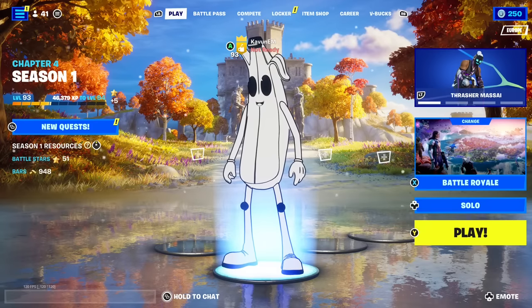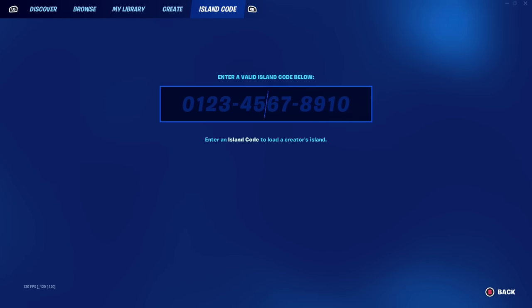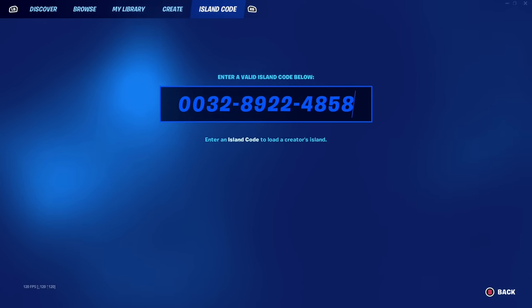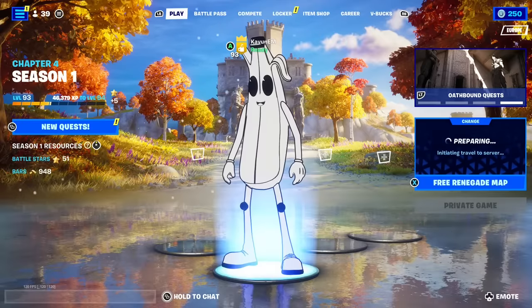I'm really, really excited. So we have to go into a specific map right here, which is gonna have this map code: 0032-8922-4858. After you guys tap in the map code, this map is gonna appear on the screen. It says free Renegade map, so it makes me even more excited. Let's go and check this out.